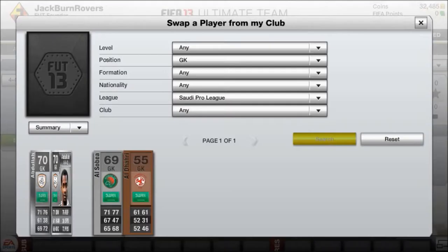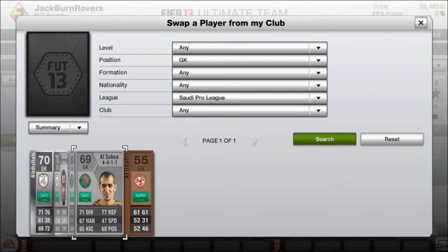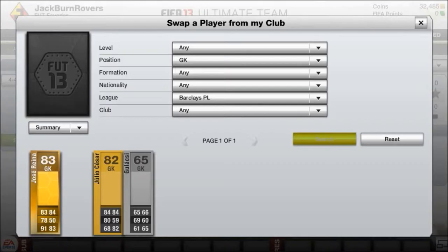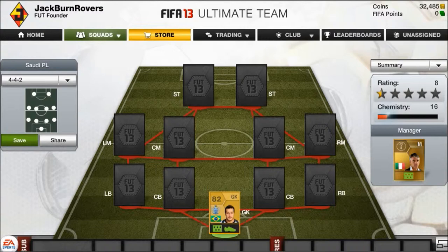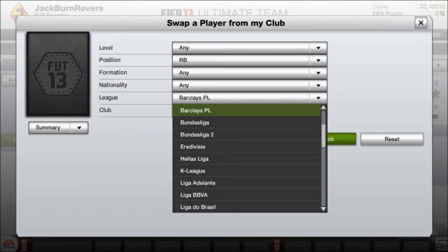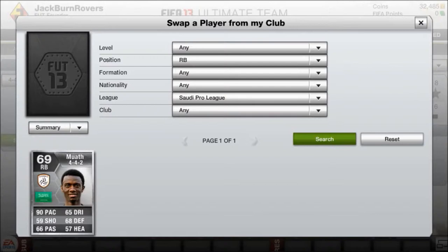I do have some Saudi goalkeepers but honestly they don't look good. I've tried two of them and they're just so bad, so I've decided to put Julio Cesar in goal. A lot of the other teams are Brazilian and he's just a lot better than the other goalkeepers available.